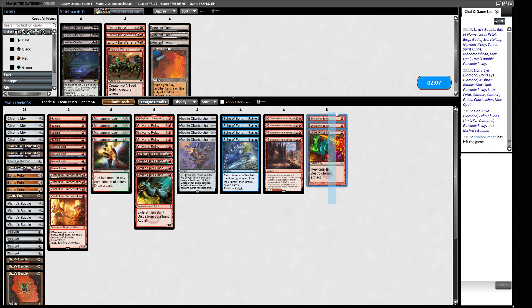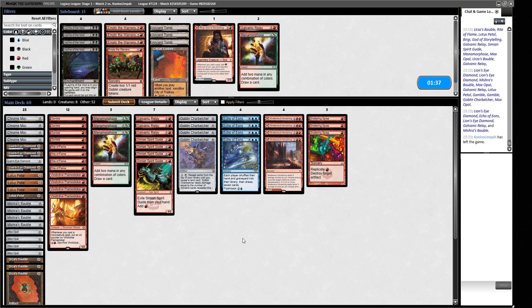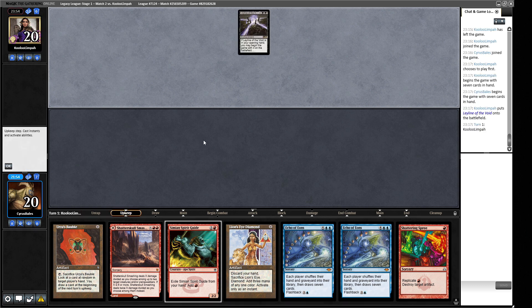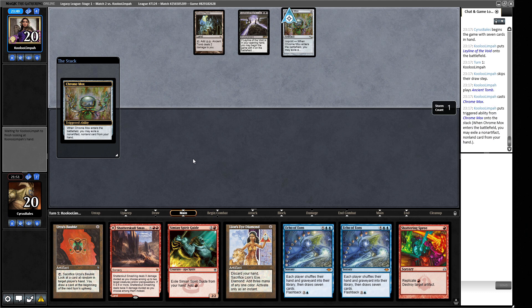Our opponent is probably going to be bringing in some stuff — we want a Shattering Spree here. The question is what are the weakest cards in our deck for this particular matchup. I don't know what amount of graveyard hate our opponent's going to have for us, so the Echoes are an interesting one. Maybe the Elvish Spirit Guide is too slow. The Manamorphoses are obviously very good with the Flame Stoker here. This doesn't feel like an Empty the Warrens matchup to me. I believe Empty the Warrens is supposed to be for the Delver matchup — that's what Tony told me. So maybe we're getting rid of a Spirit Guide and the Manamorphoses — trimming one of each.